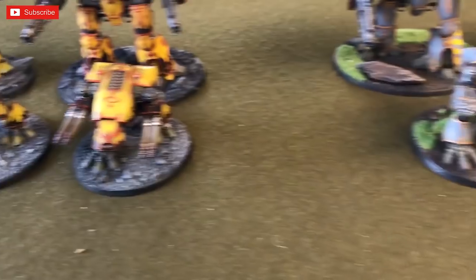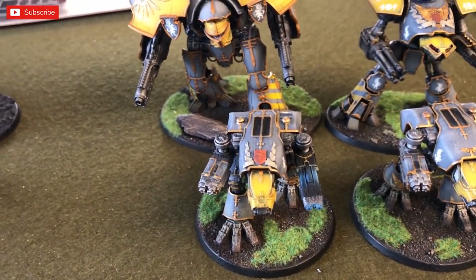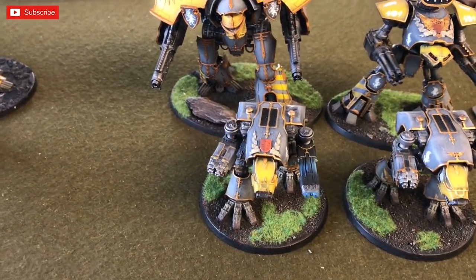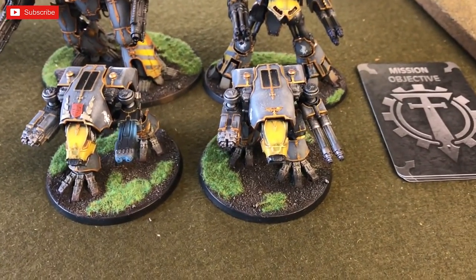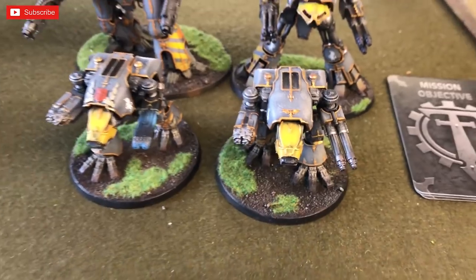On this slide we've got a Vulcan Mega Bolter and Plasma Blast Gun — a classic combination. And then on this one there's two Turbo Lasers. Mine's a bit different; mine's got the classic combo as well. Because me and Gil have been playing so long, one of his Warhound scouts has to be Vulcan Mega Bolter and Plasma Blast Gun — it cannot be anything else. The second one is another Vulcan Mega Bolter with a Turbo Laser. I've gone for a lot of boltstorm death.